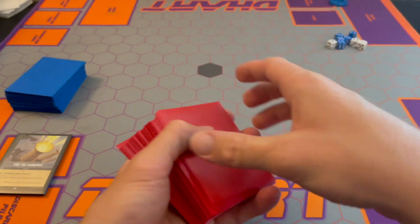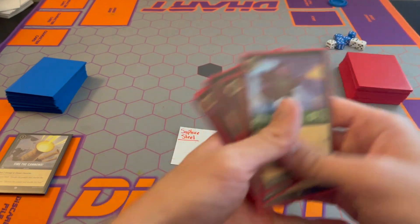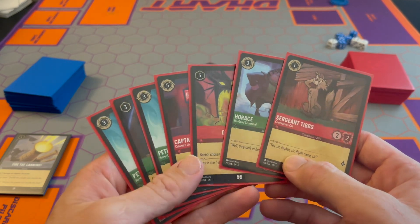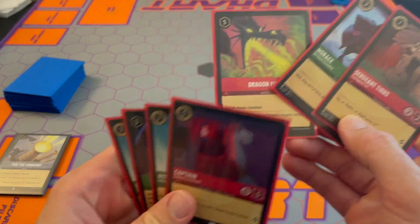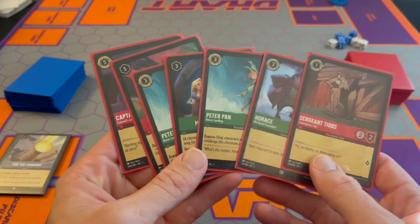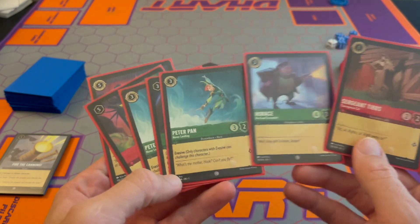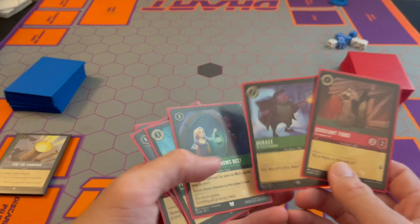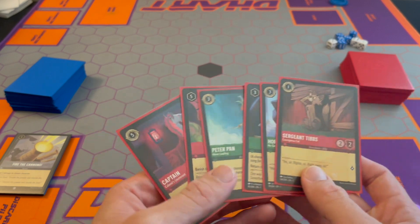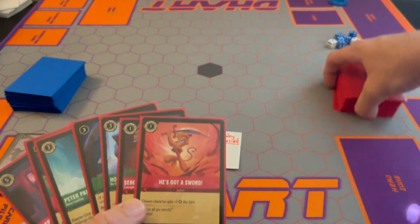Let's do the other team first — seven cards drawn. What do we got for Ruby Emerald? Tibbs for an early character. We'll put Dragonfire in the back, Captain in the back. A lot of three-costs. Two Peter Pans and a Horus. I'm going to put Horus away, keep one Peter Pan, keep a Horus, keep a Mother Knows Best. I like all these actually. Oh, a Boo. So now that we're set up and done our mulligans, let's have Sapphire Steel go first.